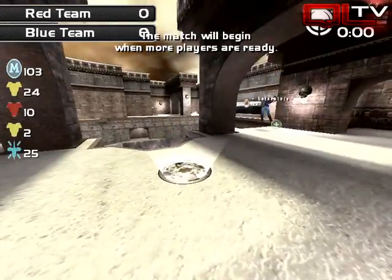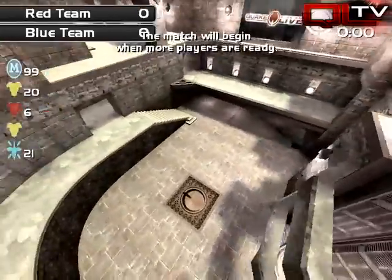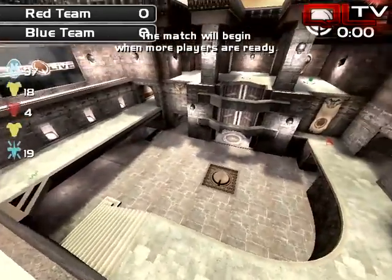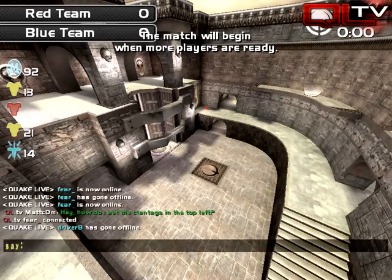For the long range stuff, here is the other yellow armor — it spawns right there, just picked up bilateral. Those are pretty much how the resources go for this map.